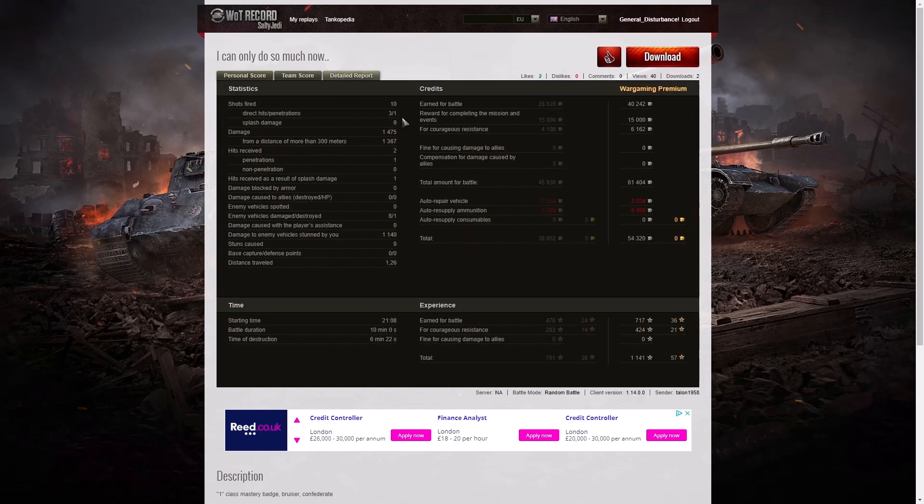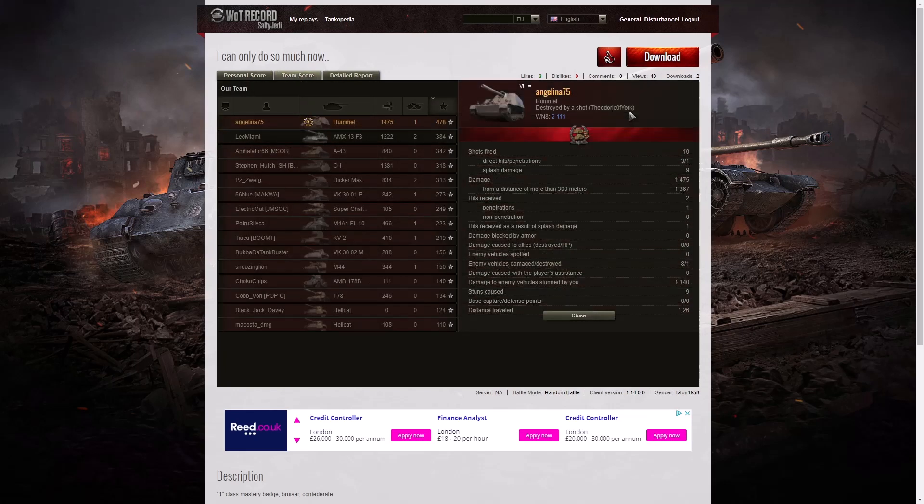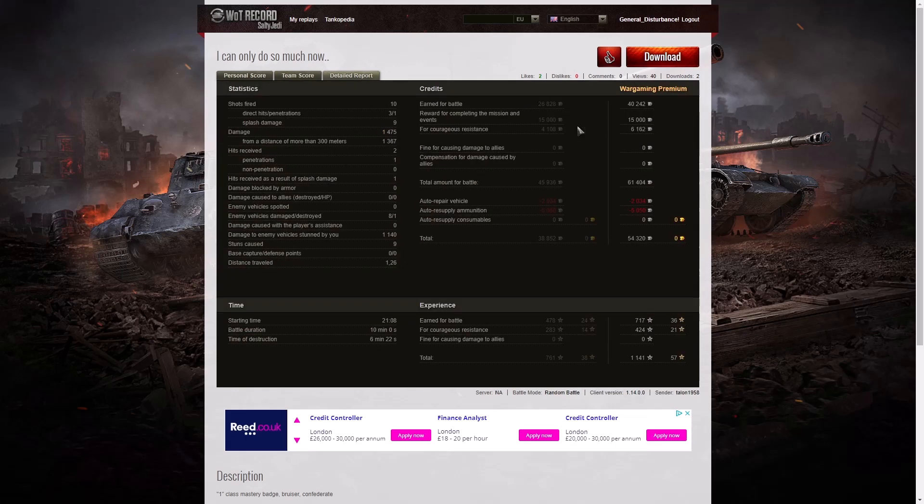She got nine splash hits on the enemy as well, and 1,475 hit points of damage, of which 1,367 were at more than 300 meters. The close range shots were actually on the Jackson — very close range. Two hits received, one penetration — that was the Jackson — and that did finish her off. One hit by way of splash, that was the M44 as well. It was actually Theodorical of York who killed her, and that was the M44 — so it was the M44 who killed her, not the Jackson. Eight enemy vehicles damaged, one killed, and 1,140 hit points of stun assist from nine stuns.